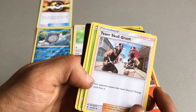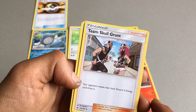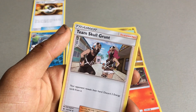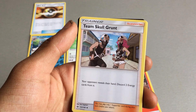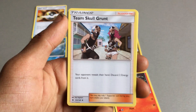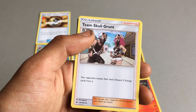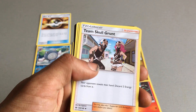Then we have another trainer card which is a Supporter card — this is Team Skull Grunts. These are like generic Pokemon players that you'll encounter in Sun and Moon. They're not normally very skilled until you get higher up in levels. Your opponent reveals their hand; discard 2 energy cards from it. You may play only one Supporter card during your turn before your attack.